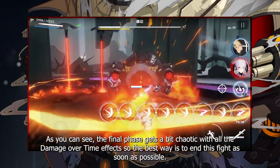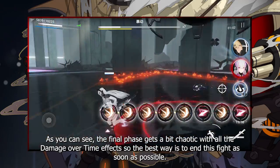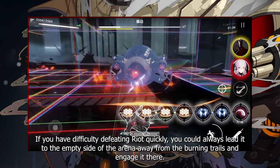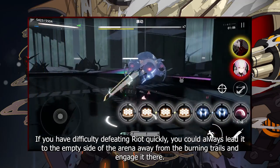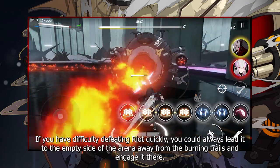As you can see, the final phase gets a bit chaotic with all the damage over time effects, so the best way is to end this fight as soon as possible. If you have difficulty defeating Riot quickly, you could always lead it to the empty side of the arena away from the burning trails and engage it there.